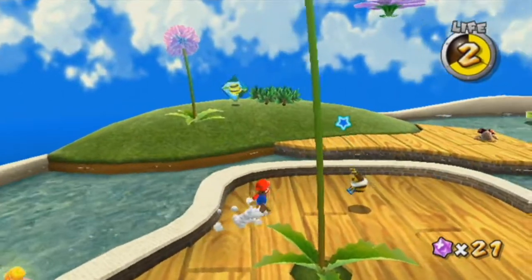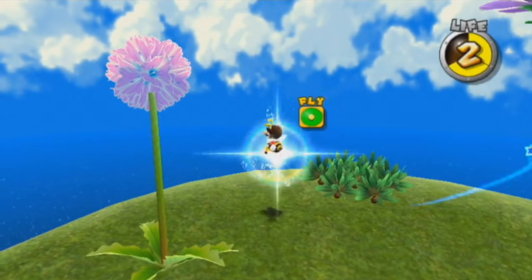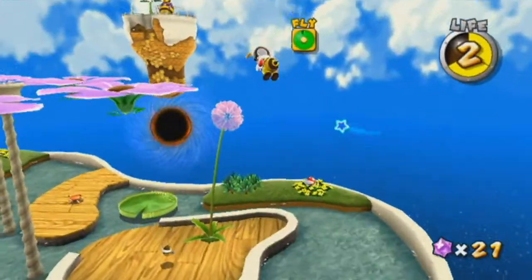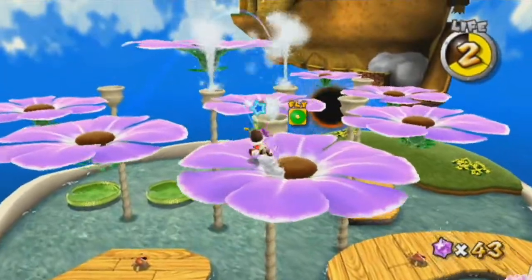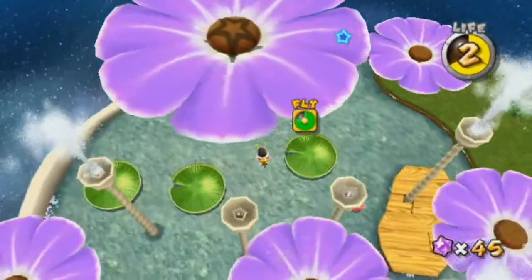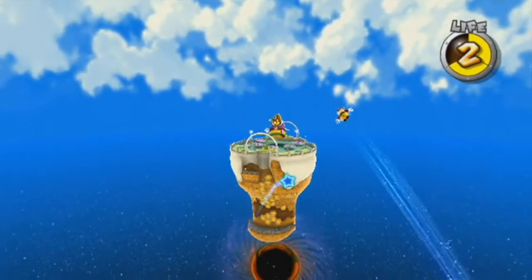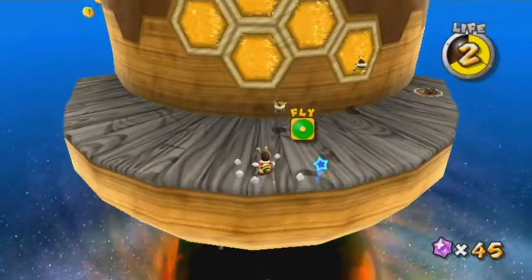That was totally for demonstration purposes. Anyway, if you want to get up to those platforms there, you could try flying but it won't work. This prompt is telling you to spin on this flower — you'll automatically grab it and it'll fling you up here. A lot of star bits right there. Also, if you hit water as a bee, it'll turn back into regular Mario, so don't do that. I think you also can't stand on these flowers as regular Mario — if you manage to get up here without the Bee power, they'll disappear right when you stand on them. So you have to be Bee Mario.